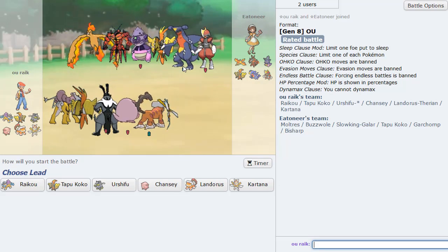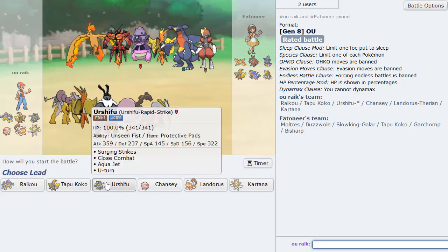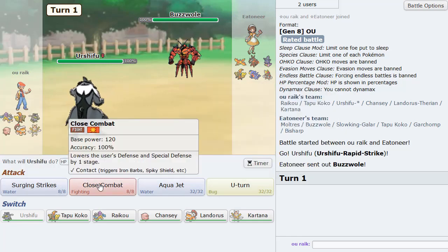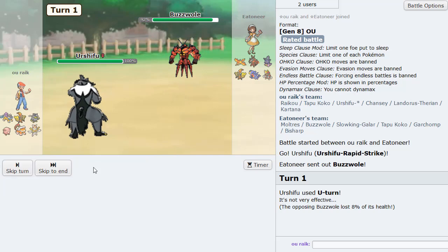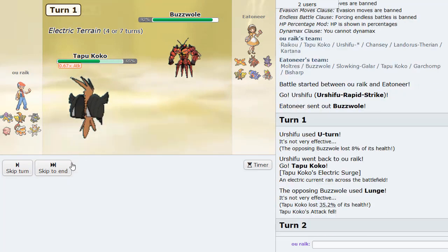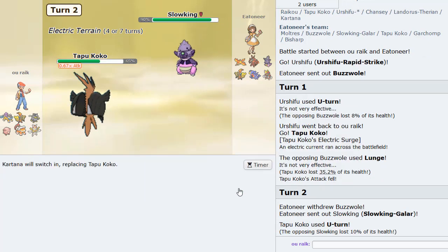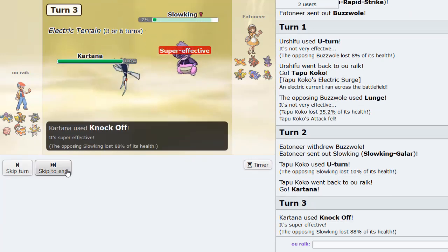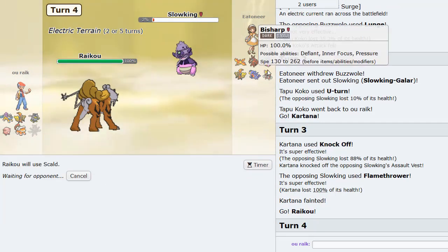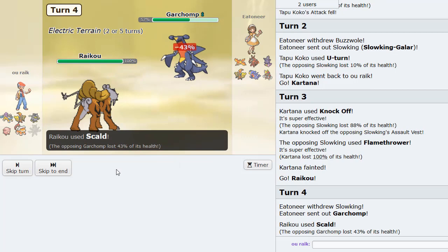This guy has only one Ground type and also has a Tapu Koko, so if we lose our Koko we have another way of getting Electric Terrain. Going to lead Urshifu as Buzzwole is the lead. I U-turn out into Coco predicting Ice Punch — Lunge is actually his move. He might be Choice Band Lunge. U-turn out into Kartana — a Knock Off is going to be pretty good here and will eliminate the AV. Now we go Raikou and Scald, predicting Garchomp to come in. If it gets burned, we're in a really good spot. Garchomp does come in — doesn't get burned unfortunately.